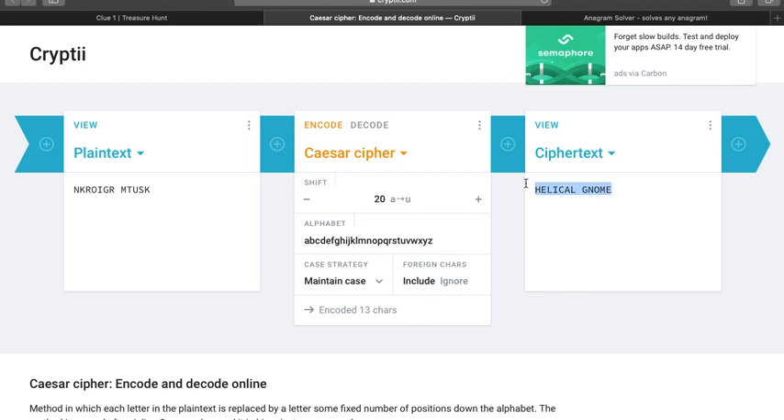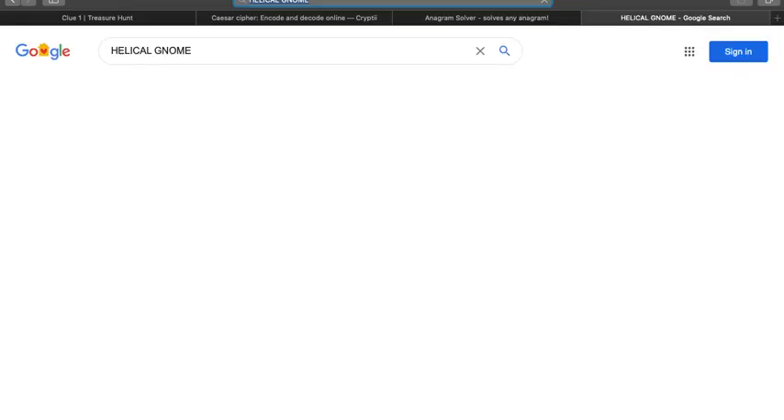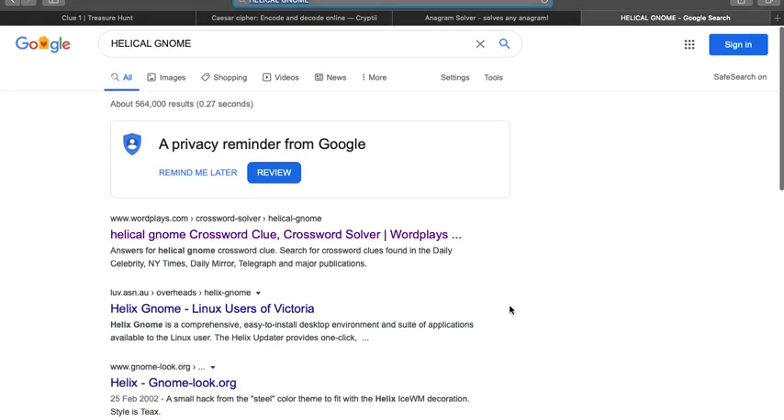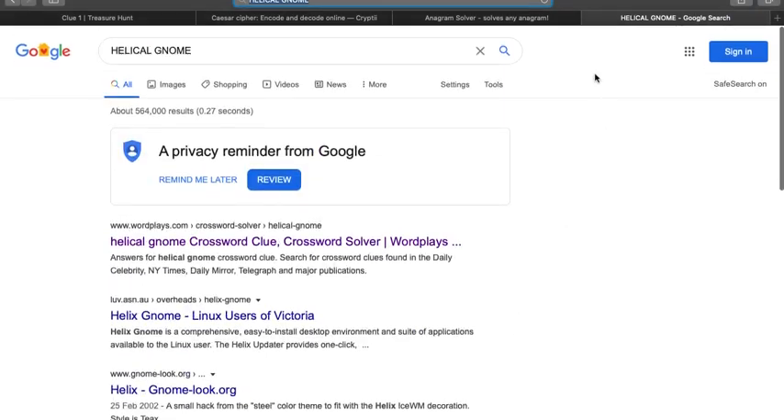Helical Gnome kind of sounds like a load of nonsense, but it's always worth checking. What happens if I put Helical Gnome into Google? Anything interesting? Not really. There's some reference to a crossword clue which doesn't lead you anywhere — I had a look at it earlier — and it's mostly just garbage.